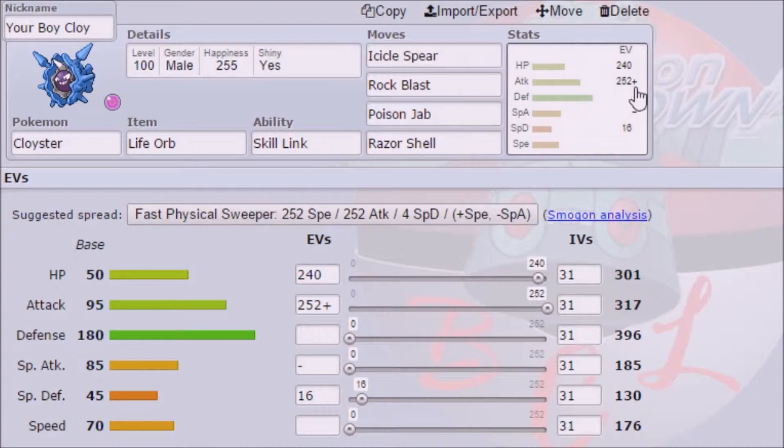Fun fact: max Attack Adamant Nature with the Life Orb is almost a guaranteed OHKO on Talonflame if you use Icicle Spear. If we had rocks up, it would be an automatic OHKO. I did not put rocks on this team, nor did I put a way to get rid of hazards, which may come as a bit of a problem — but this is just for fun, so it shouldn't be too big of an issue.